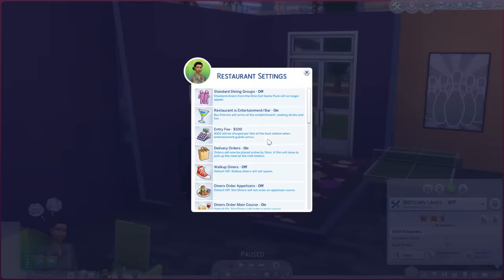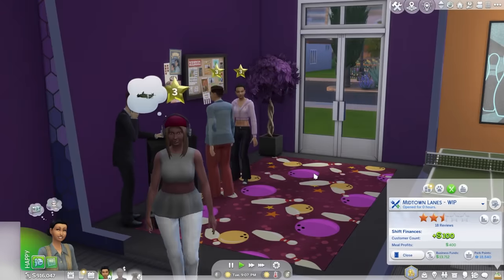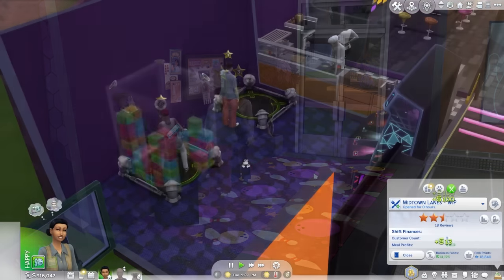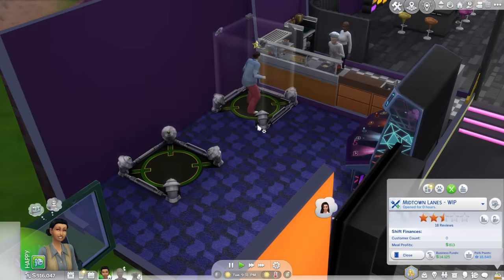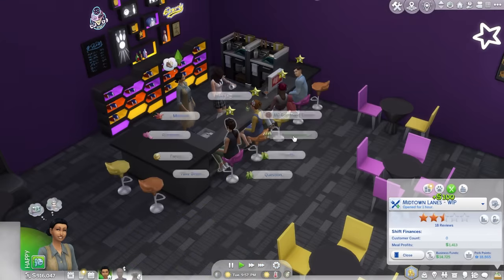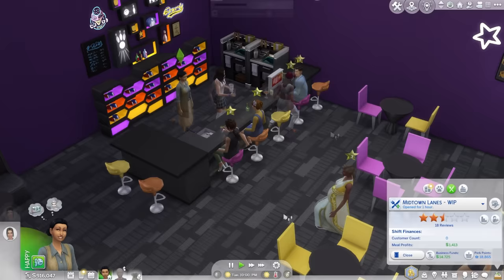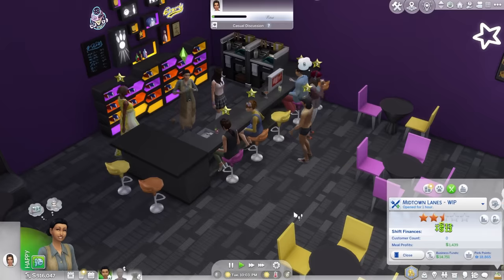The entry fee only applies to bar and entertainment guests, but if you apply one, you can make money when sims first walk to the host station. This will impact how highly they rate your restaurant and limit how many points they get for fun, basically requiring you to provide a better overall experience to reach 5 stars. After all, free is cheap, and cheap can be good sometimes.